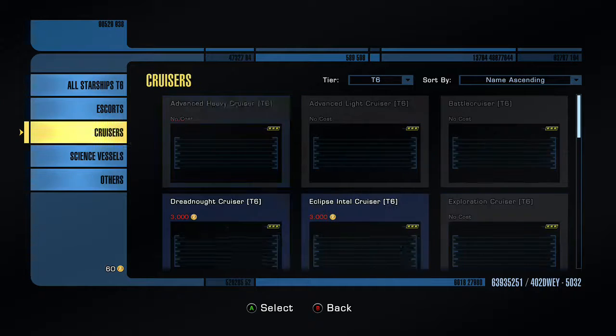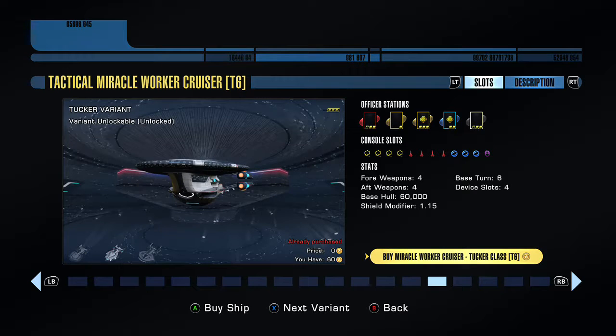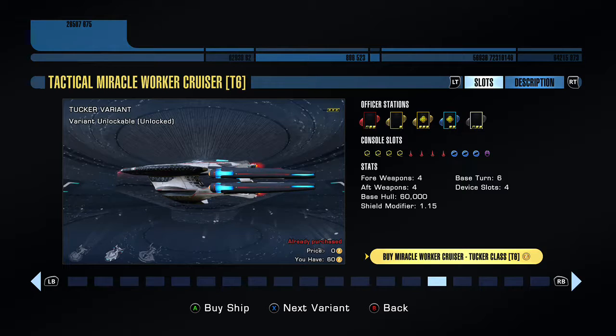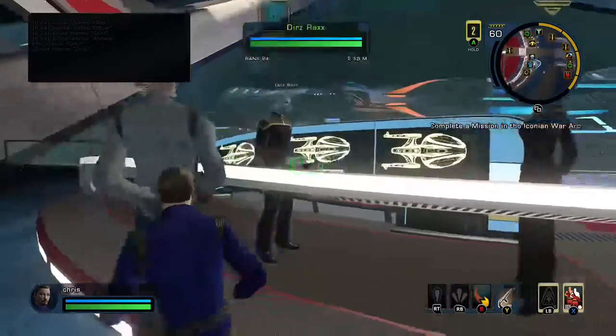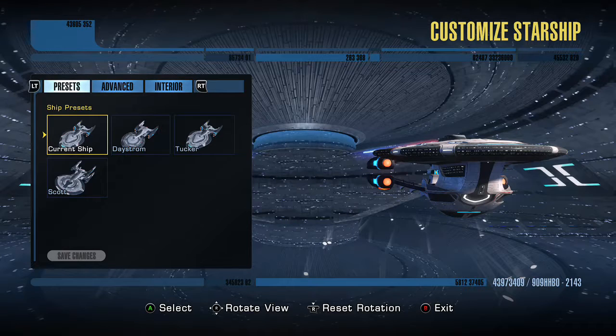Let's go over to the Tucker variant, which is the one I have. On the Tucker variant you're missing one engineering slot but you've gained one extra tactical console slot, which is pretty decent especially as I'm a tactical officer. You've got a sub-commander universal slot, a sub-commander tactical slot, an ensign engineering, a commander engineering, and a lieutenant science slot — which works out great for me because I don't plan to put too many science abilities on this ship.